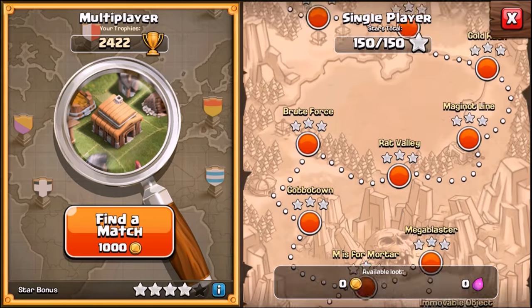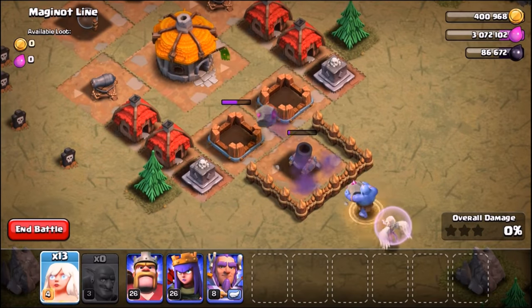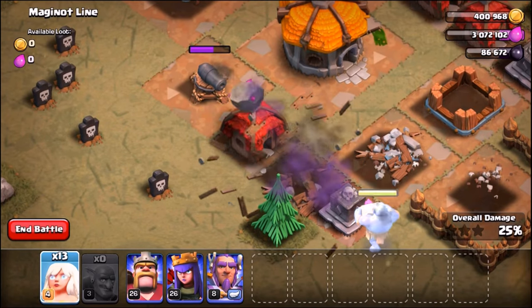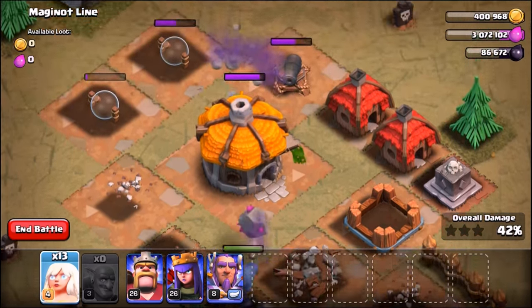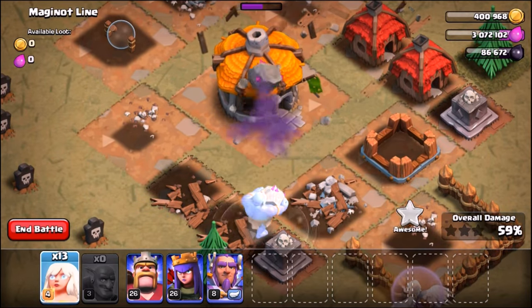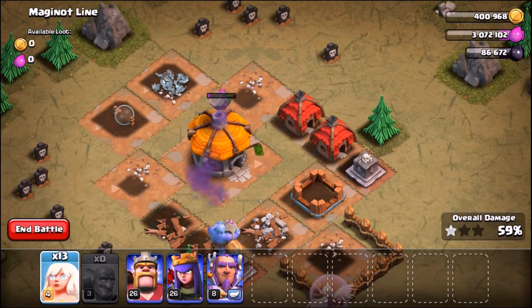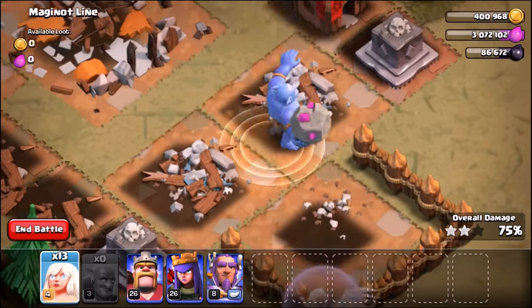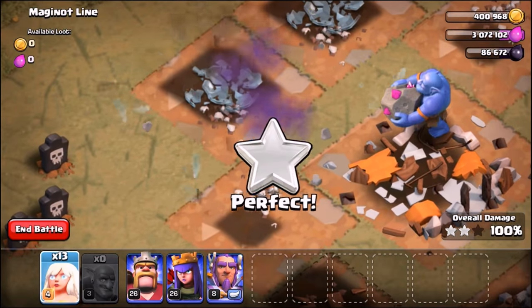Map nine — The Line. There's going to be a mortar, so we drop down a healer straight away for splash damage protection. The bowler makes his way around the left side of the base, does splash damage to the cannon, jumps over the second goblin hut — that is awesome. He's also doing splash damage to the cannon on the other side. He's barely losing health before the healer heals him back up. He takes out the town hall, the gold storage, and finally the last structure — one shot, wasn't expecting that. Another triple star, map nine down.